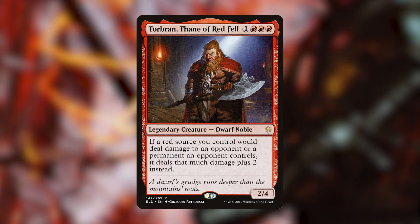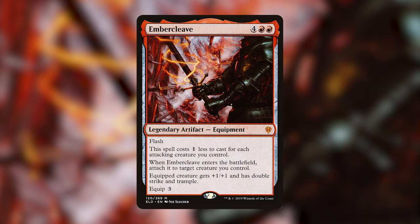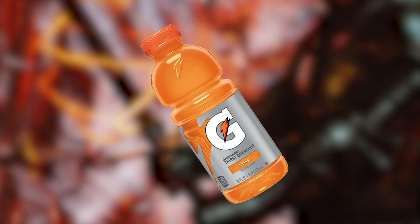Seize the Day — three and a red: untap target creature; after this phase there's an additional combat phase followed by an additional main phase, and it can flash back for two and a red. Last but not least, Embercleave — flash, this spell costs one less for each attacking creature; when it enters the battlefield attach it to target creature you control; equipped creature gets +1/+1, double strike, and trample, and it equips for three.